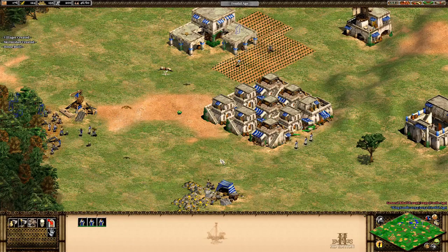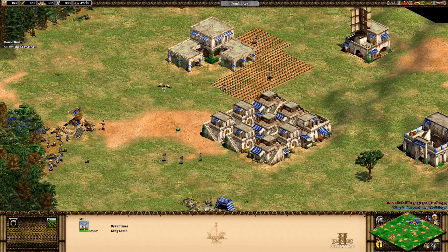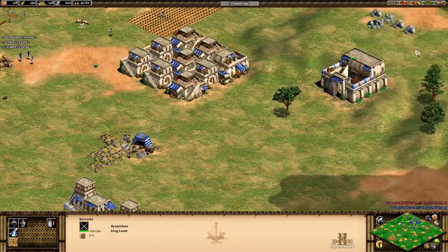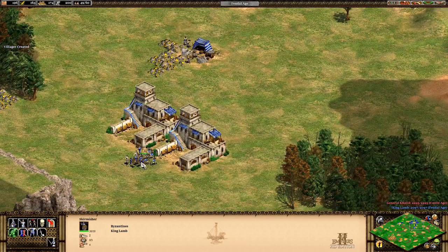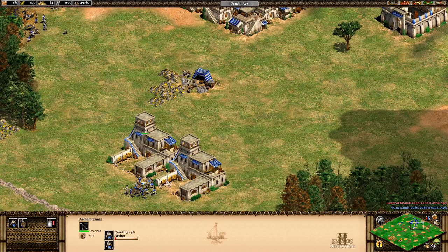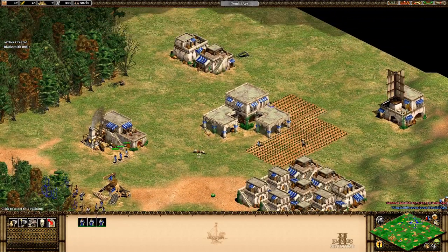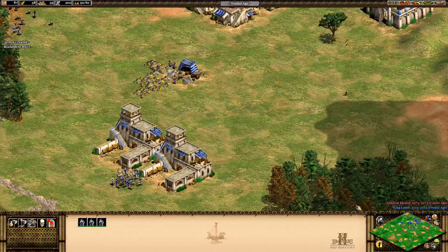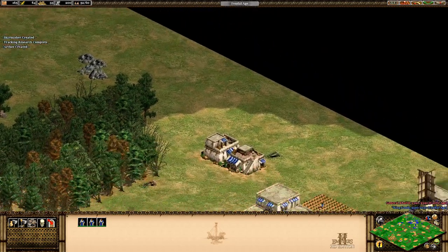I scout again to see what the enemy has and whether I should attack. I'm going to build a blacksmith. I think I should get the fletching upgrade here for archers. I'm not making villagers now - let me check. These villagers have been probably idle for a long time and I forgot about them - you've got to be on top of that.